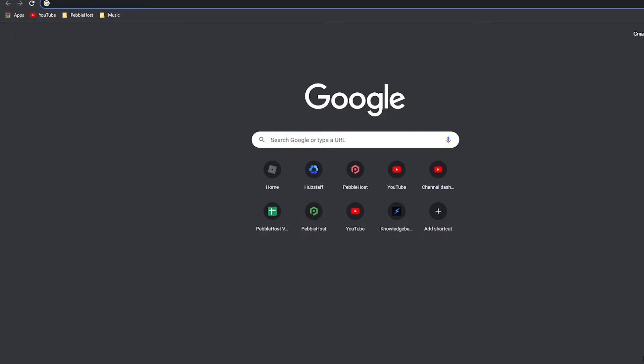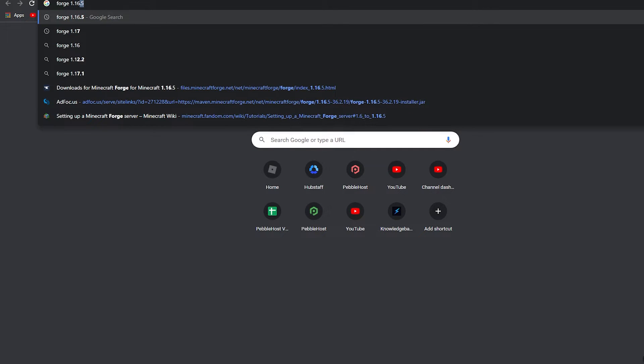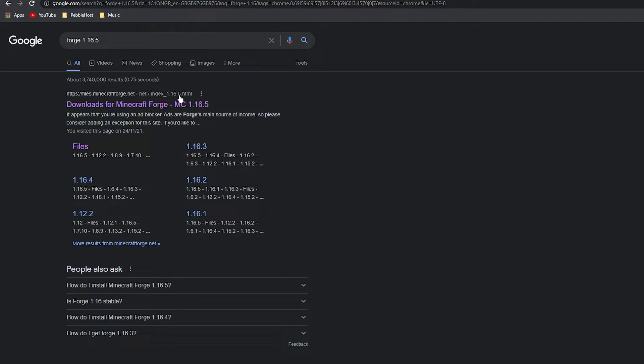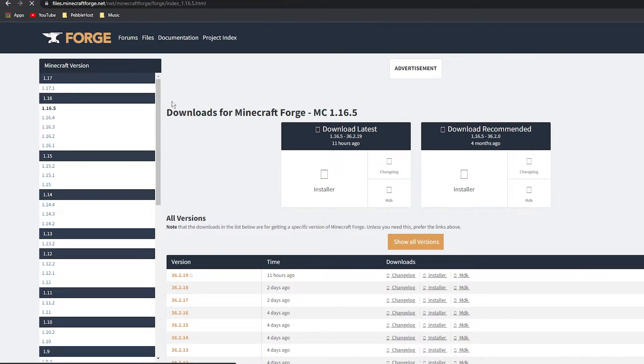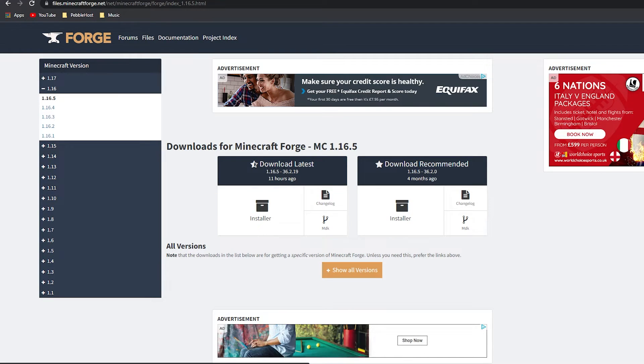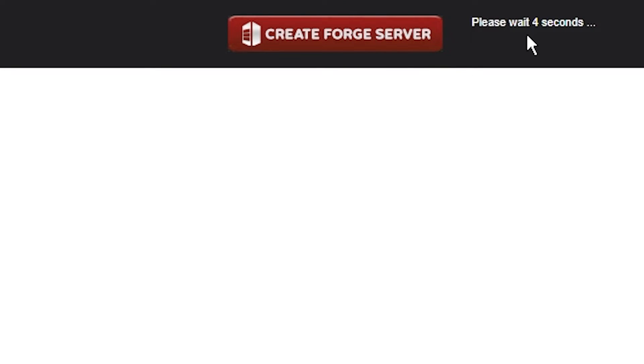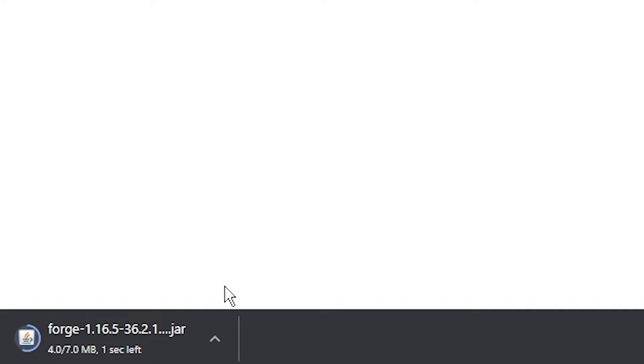First, search 'Forge' and then your version — we'll just do 1.16 for this. Any version of Forge below 1.16 should be installed the same way. Go ahead and download the latest version by clicking 'Installer'. It will then take you to that page — just wait five seconds in the top right corner, then click Skip, and it will start downloading your Forge file.